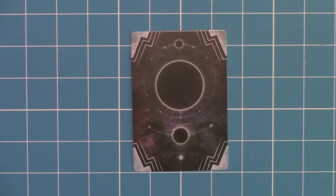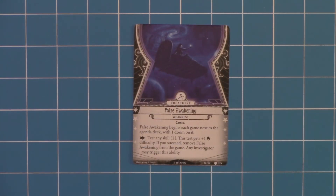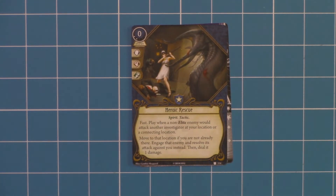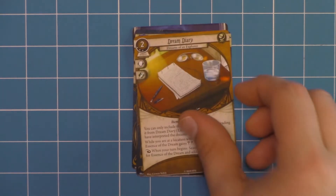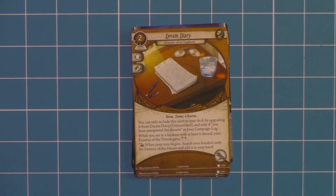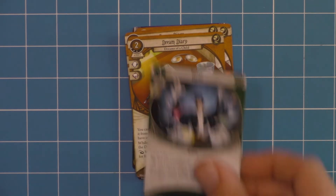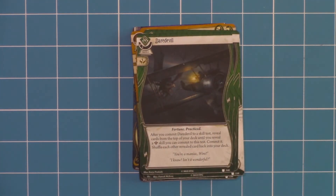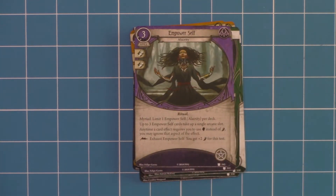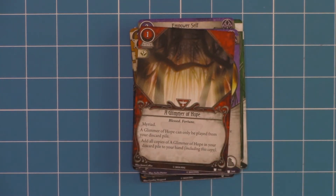Up first, we have our character cards. They all have this same common back. And like with most Mythos Packs, we have our one weakness that starts off. We have our character cards.